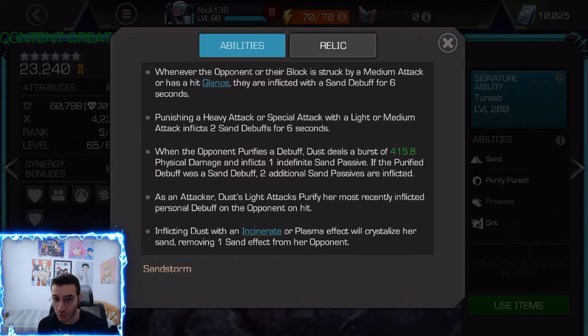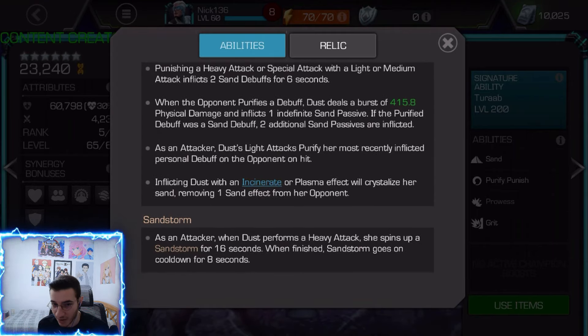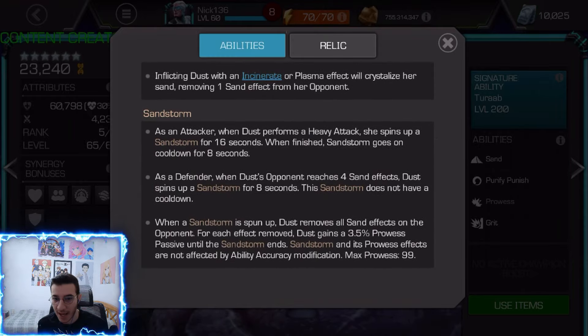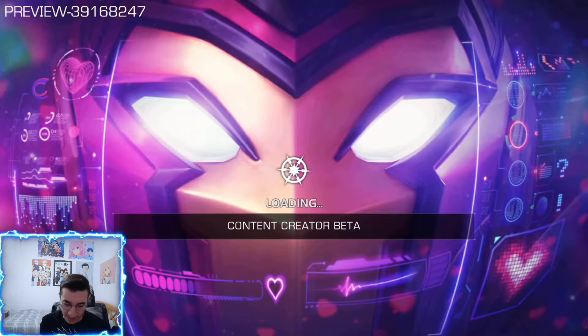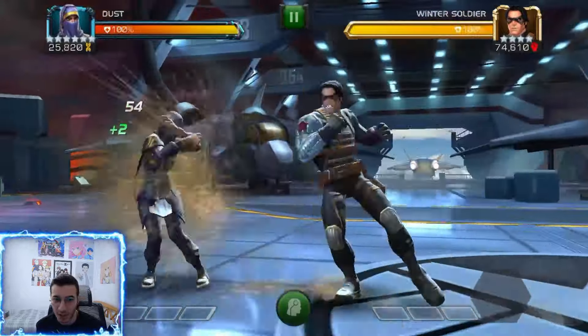So if you purify sand, you're going to place three sand passives: two additional passives plus one because the opponent basically purified a debuff. Every time you purify a debuff you inflict one sand passive, but if that debuff was a sand debuff it gives you two more. Then you perform a heavy attack to spin up a sandstorm for 16 seconds — every sand effect on the opponent is removed, and for each effect removed Dust gains 3.5 prowess until sandstorm ends, max 99.